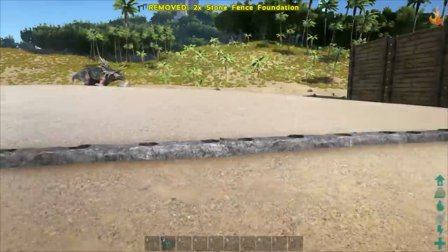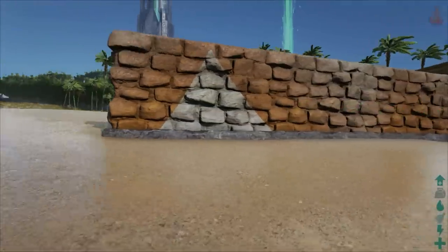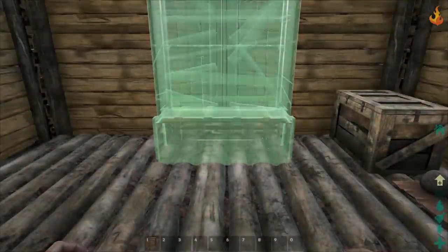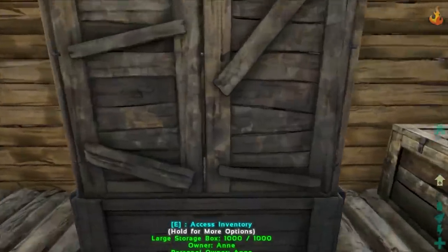You'll also be able to begin the stone tier with the stone fence foundation and wall — it's a bit stronger than wood. The large storage box will provide you with even more space-efficient storage, and the rest of the recommendations for this level will yet again be optional but useful engrams.